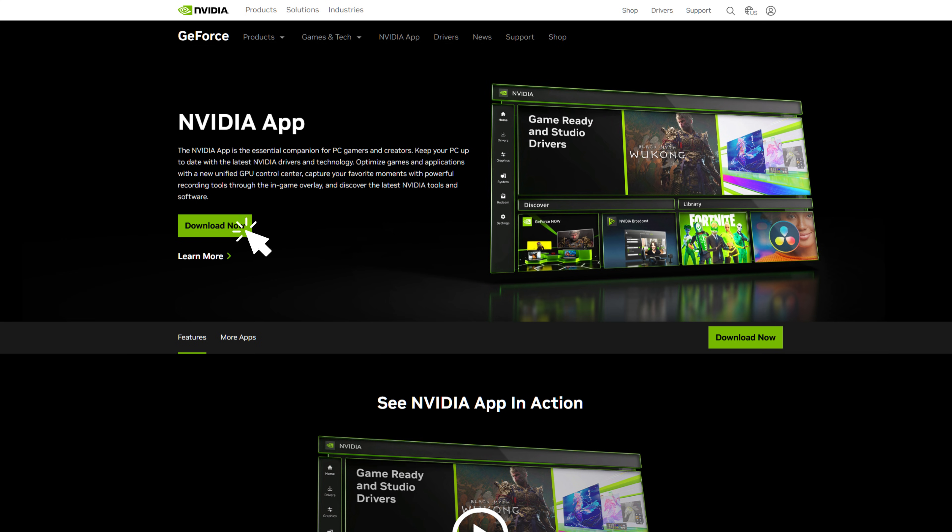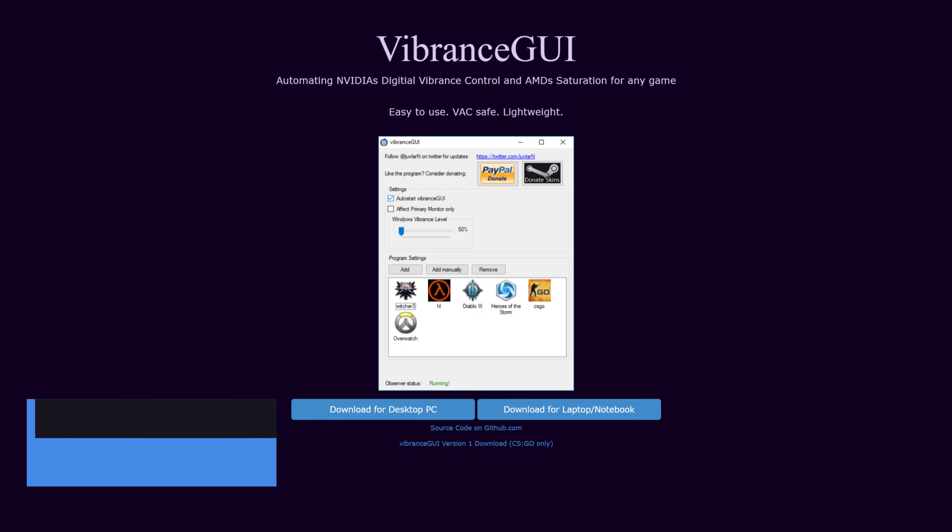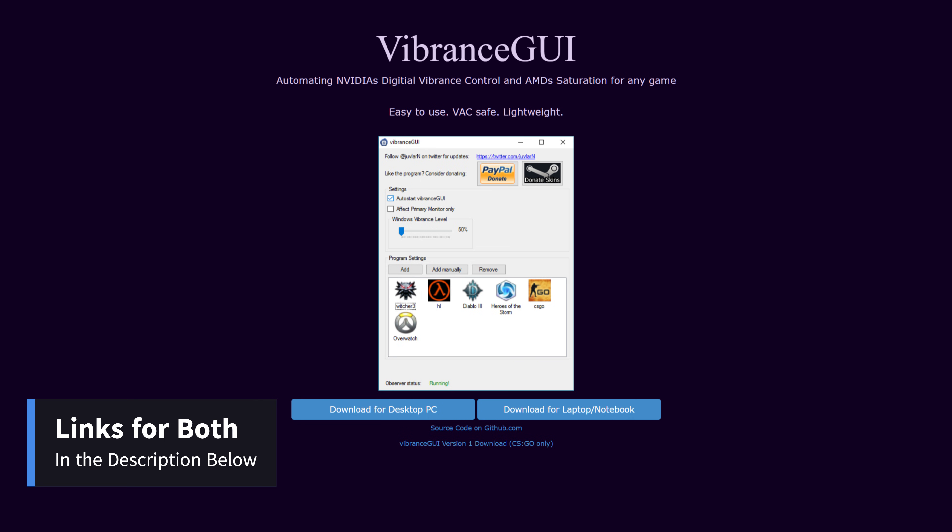The first step is to download the NVIDIA app. We're going to be using this for overriding to the latest DLSS4 Transformer model for better performance and image quality. Next is Vibrance GUI — this little program helps with setting digital vibrance to any game or application without having to do it globally in the NVIDIA control panel. Links to both will be in the description below.